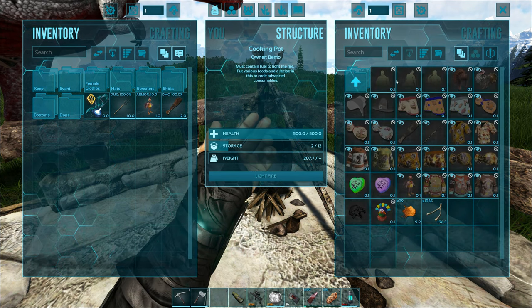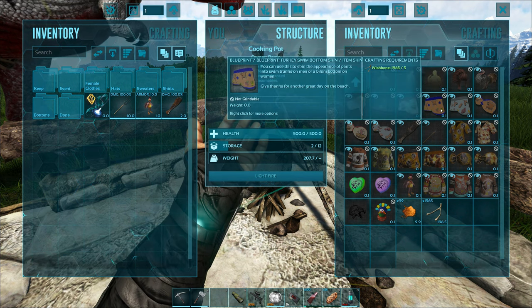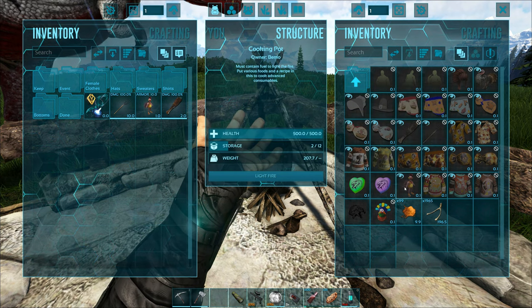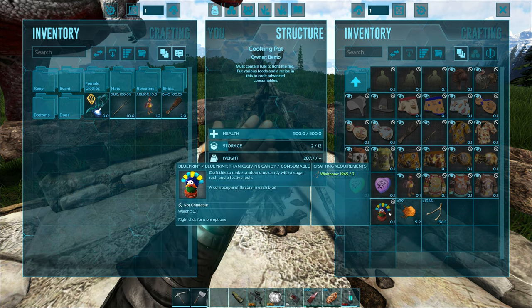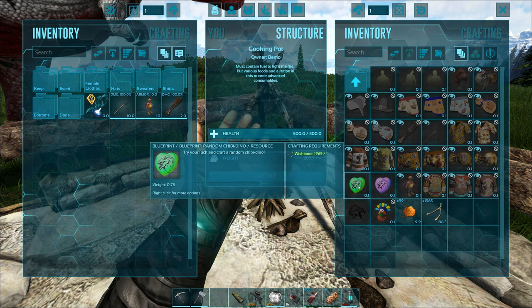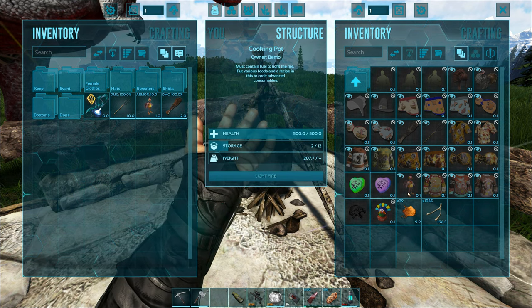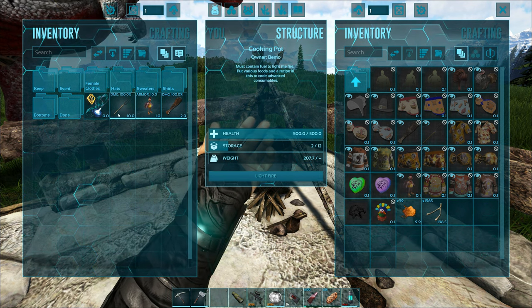Over here in the holiday section, you've got some emotes, some hat skins, bottoms for the males, tops for the females, a couple weapon skins, some shirts, some sweaters, the full body costume, candies that will change your team's color plus give them a bonus to movement speed, two different chibis — a regular one or a chance to get one of the rare ones — and then you have the Dodorex.